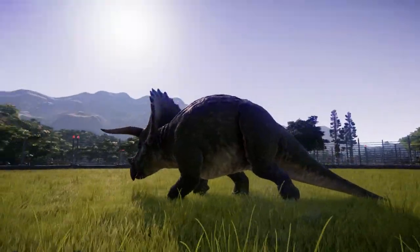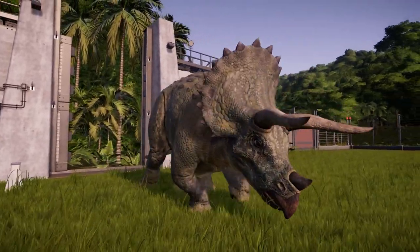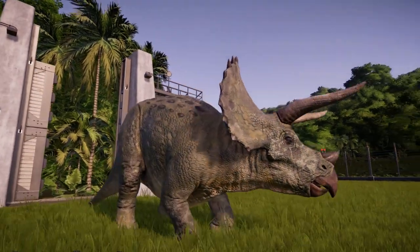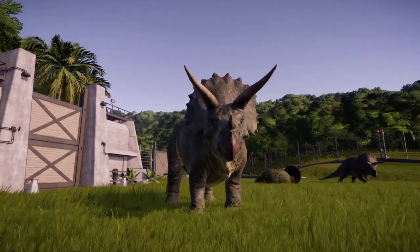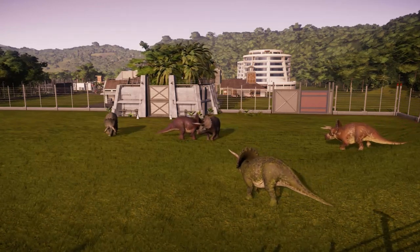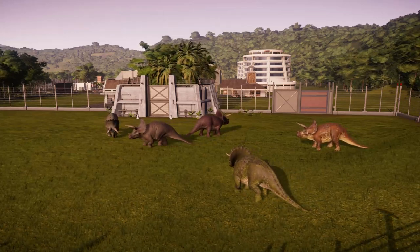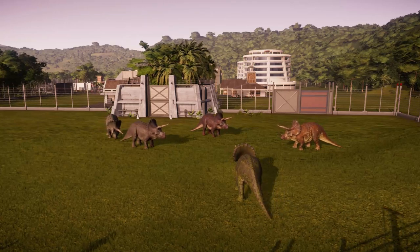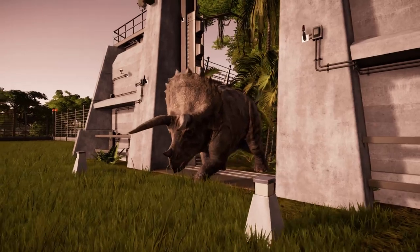With so many Triceratops in this herd, they also made sure that there were distinct color patterns represented amongst each individual dinosaur. One after the other they emerged from the holding pen, each one even prettier and more colorful than the last. There were so many Triceratops at one point that the holding pen was getting a bit too crowded, and the worst part was that there were still more trikes emerging from the breeding facility. Thus the rangers had to be called in while the Triceratops were still being released, creating a lot of confusion both for the dinosaurs and for the rangers.